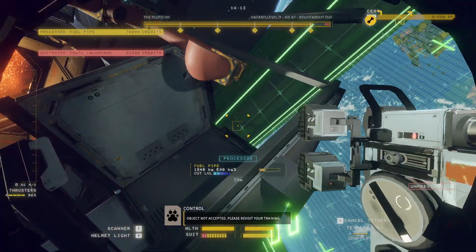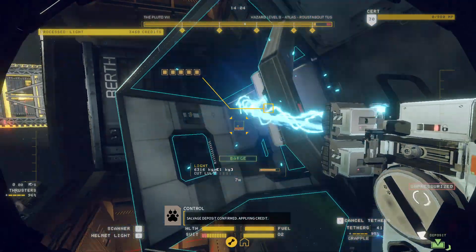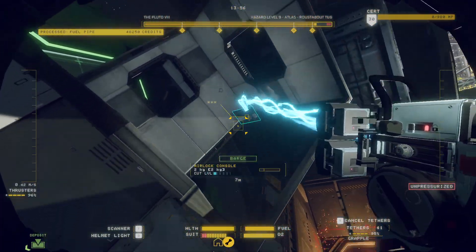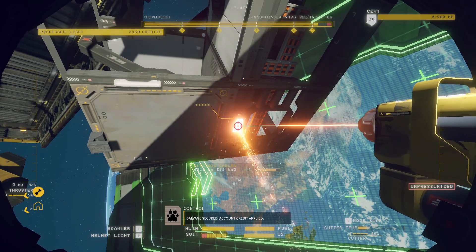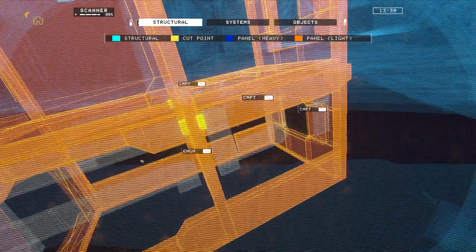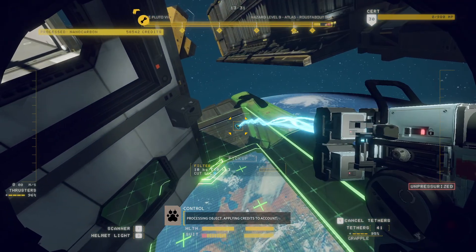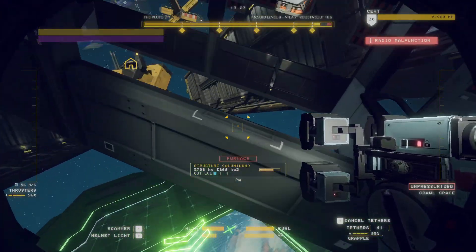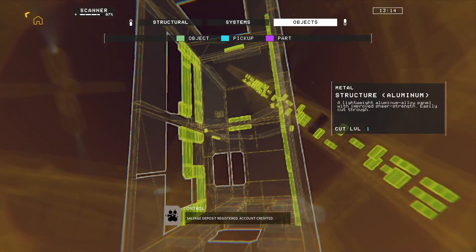Object not accepted. Please revisit your training. Salvage deposit confirmed. Applying credit. Salvage is secured. Account credit applied. Processing object. Applying credit to account. Caution — helmet damage detected. Salvage deposit registered. Account credit added.